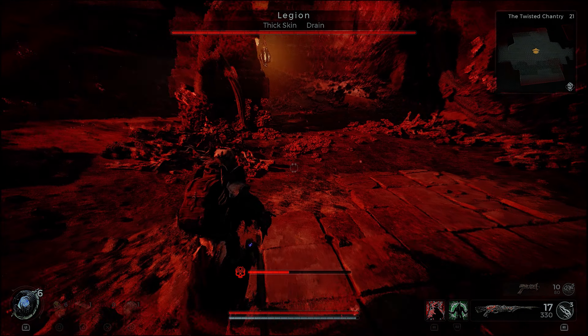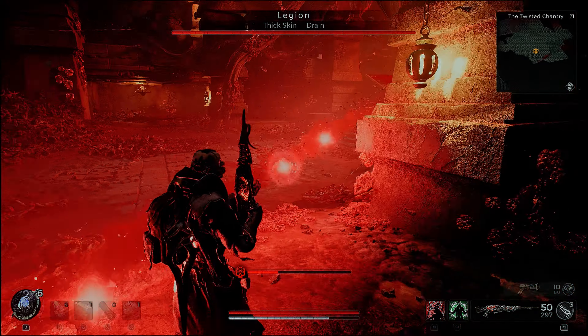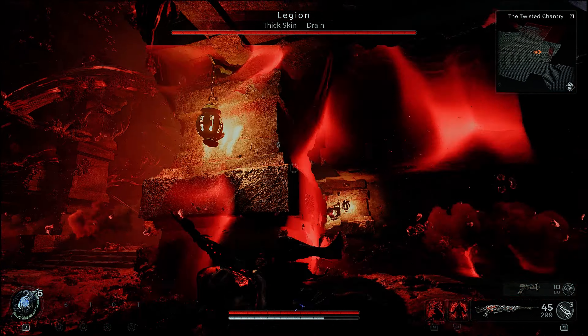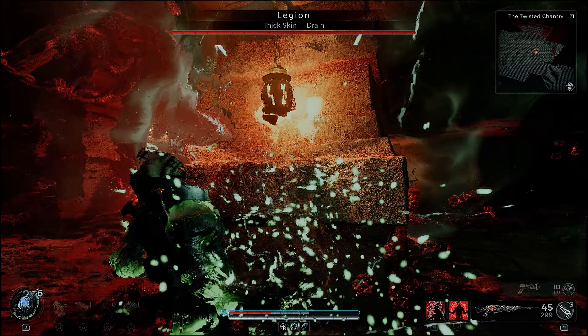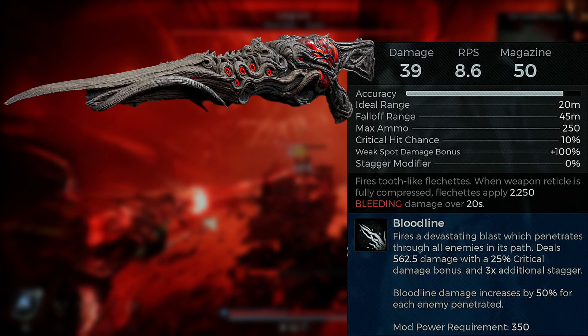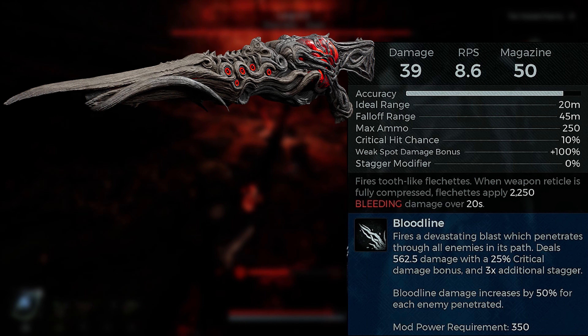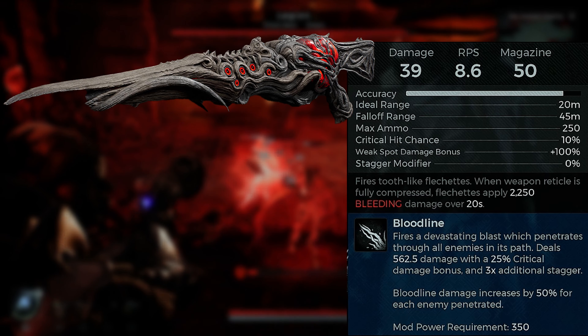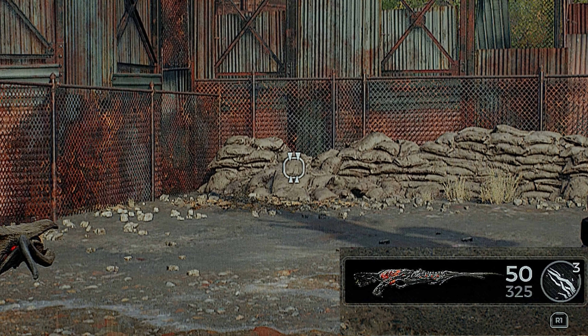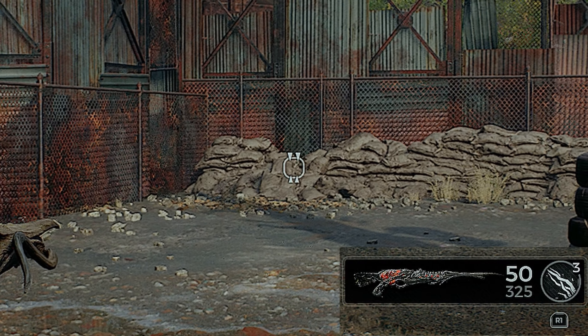The Merciless is a unique gun — it shoots Fletchets out instead of standard bullets, so it has some travel time and a little arc when it shoots. Another unique thing about the Merciless is that the Fletchets apply, in this build, 2250 bleeding damage over 20 seconds. We can use Bloodline when we want, but let me explain what the Fletchets do and how they activate.